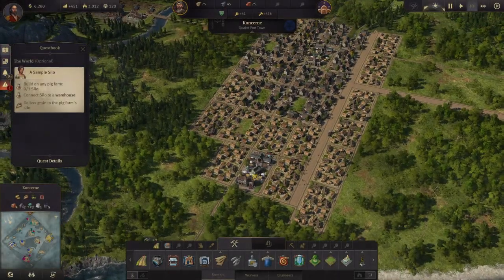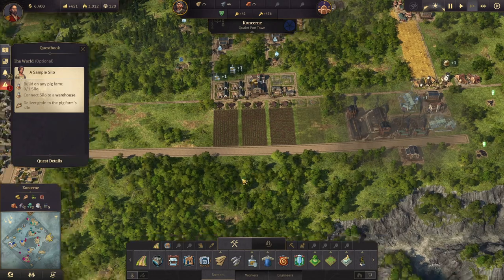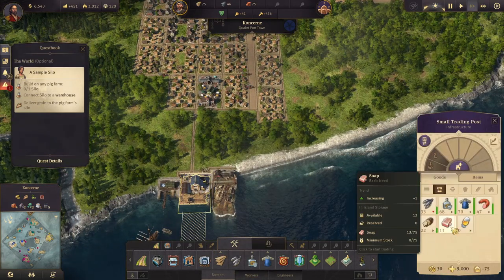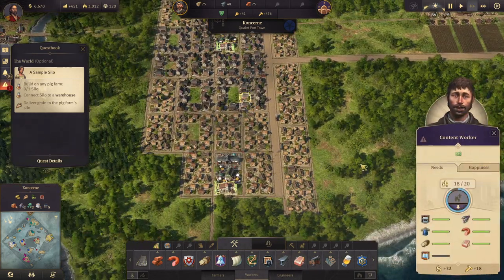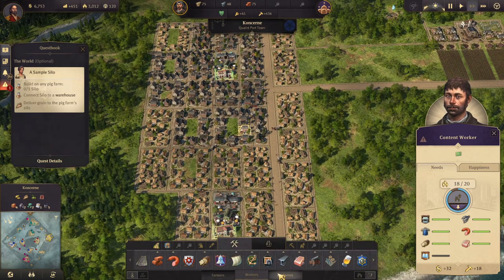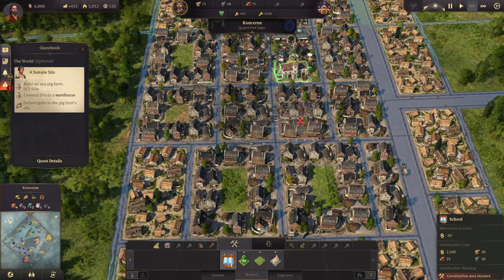Welcome back to Anno 1800. We are making a little bit of money now, which is kind of nice to see. We have plenty of workers, and soap is coming in as well. The next thing we want is beer, because we can't upgrade our workers yet — but first, we need a school, of course.